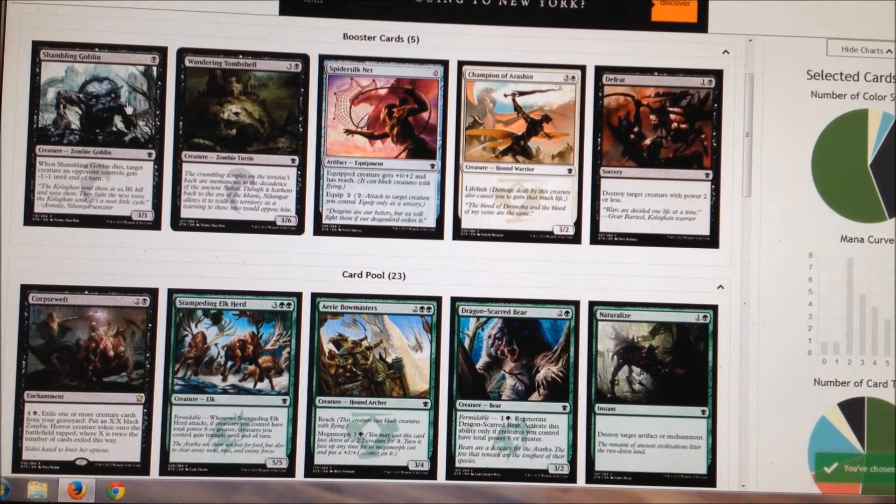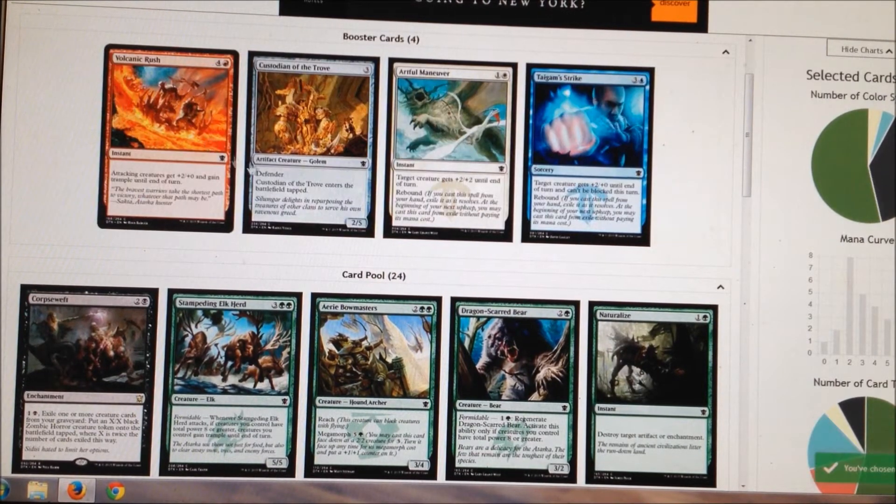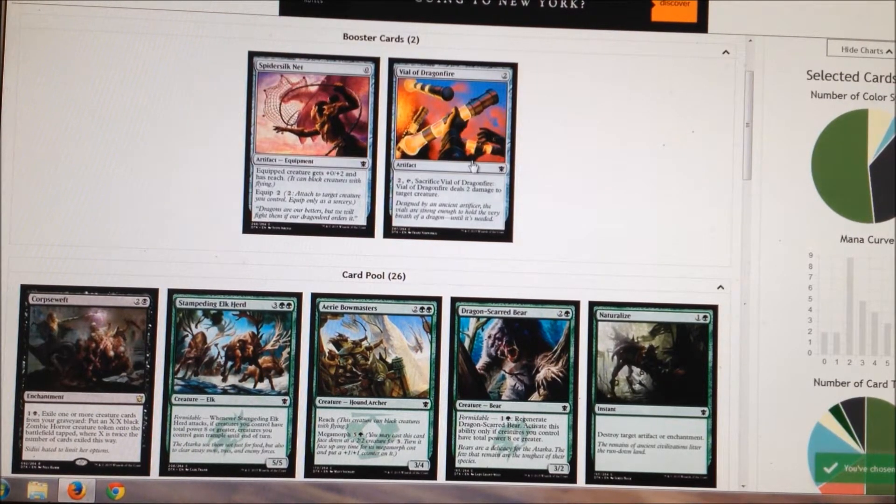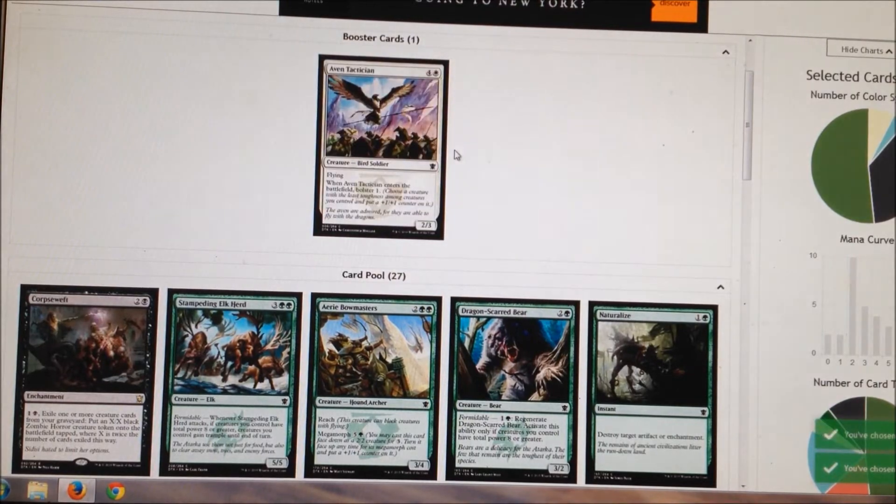Another Defeat but I'm gonna take this little guy here. Rush of Battle and Artful Maneuver — both good cards; I'll take the Maneuver though. And the Evolving Wilds — I don't even know why I'm looking at that. Vile of Draining Fire and on to the next pack.